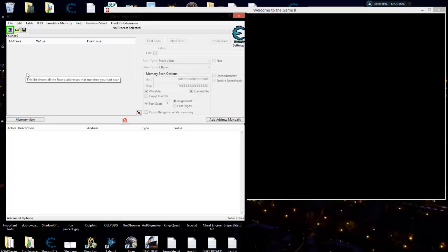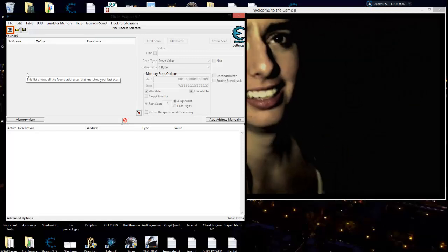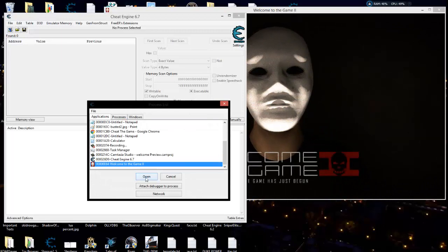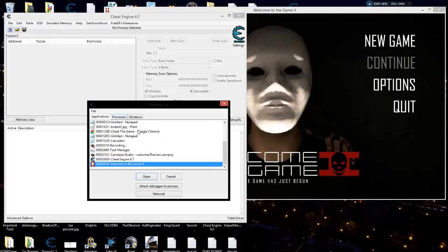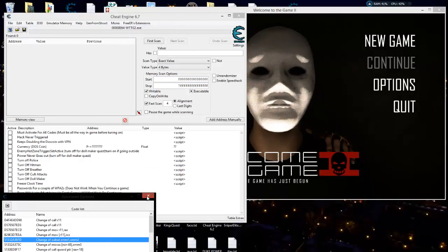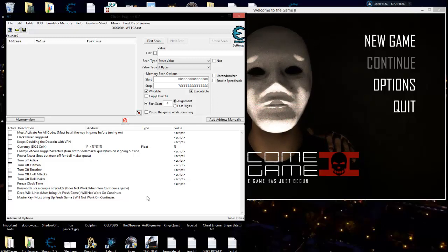It will not give you some of the keys, or will mislabel some of the keys, and in certain games it will not provide you the Deep Wiki 2 link. So I had to look at other ways to possibly do that. What we're going to be talking about in the next tutorial is Mono again.